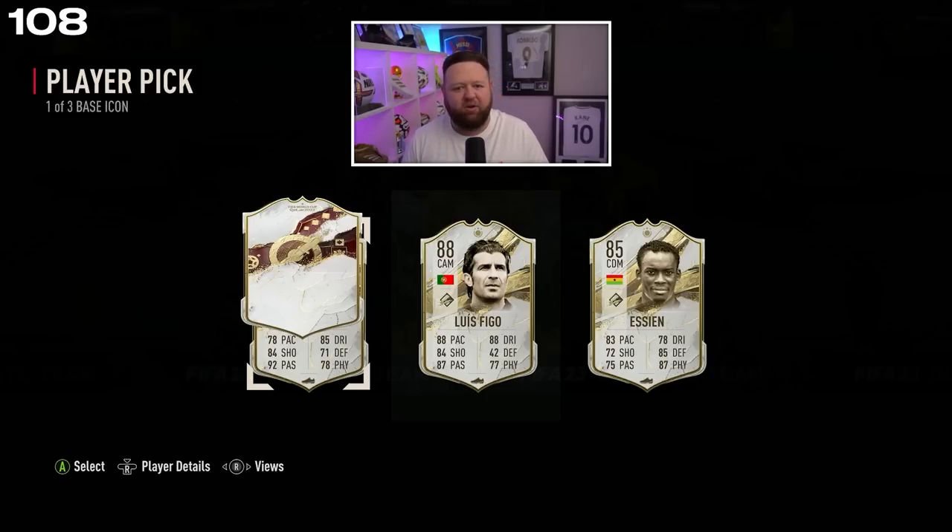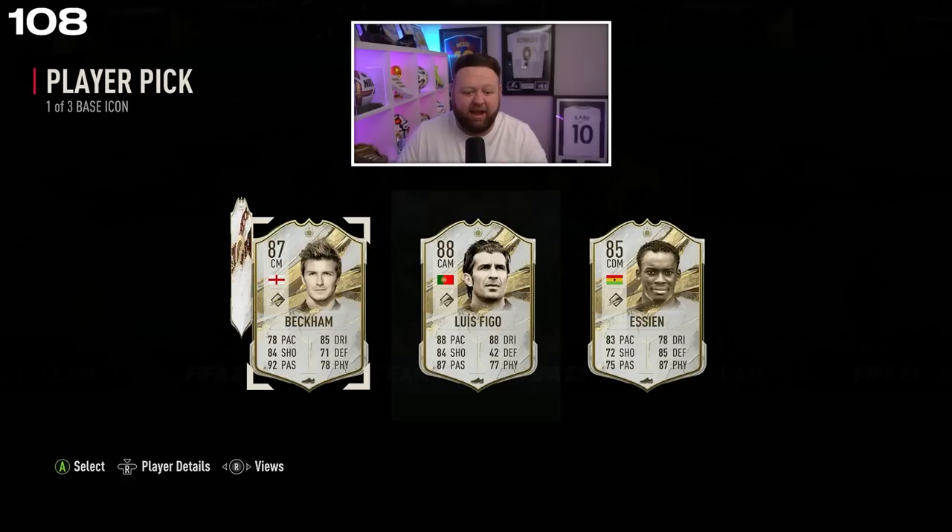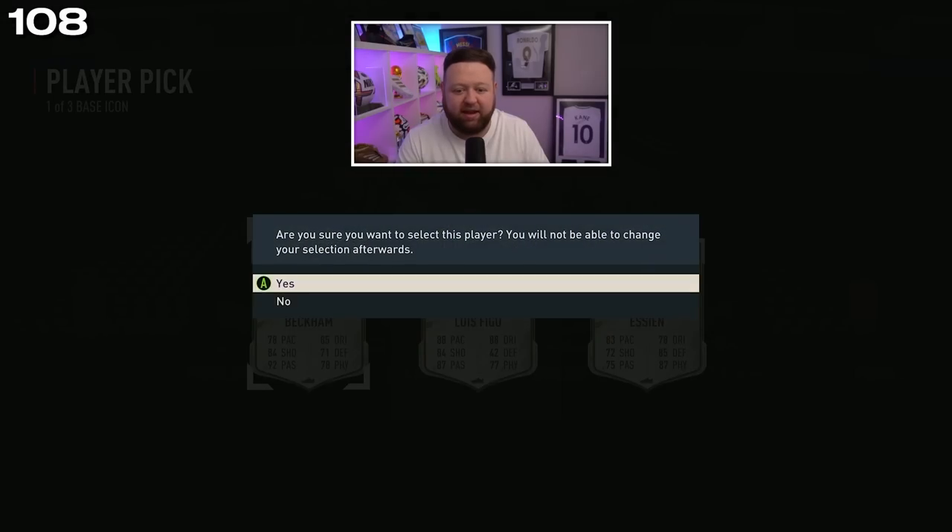Why can't I figure out who that is? Is it David Beckham? I had no idea that was going to be David Beckham! So there you go, ladies and gentlemen — between our three base icons we get either Becks, Figo, or Xen. I just like Beckham, I think I'll have fun with him. I've taken David Beckham.